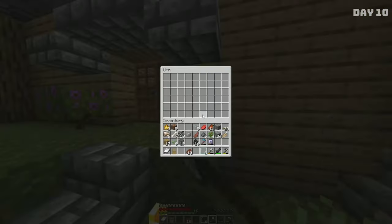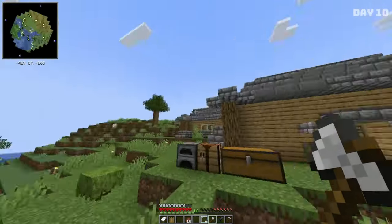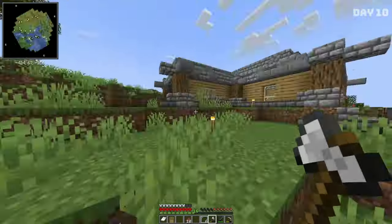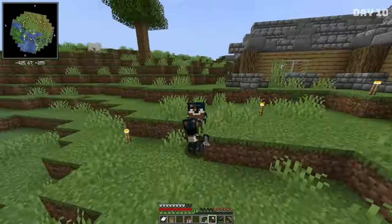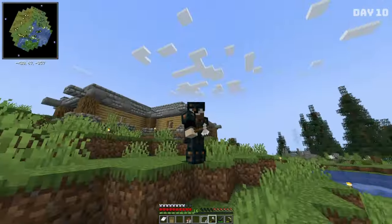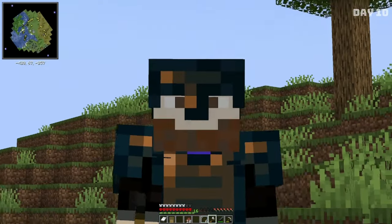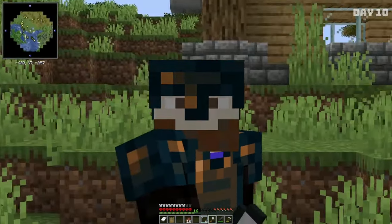Also, I have an urn — it's built-in storage. Iron leggings and mending pants can be in there — that'll be a little surprise for people. I really think this episode went well. We had the perfect start to an episode one: we got armor, we got a home, and we have some food. In the next episode, we are going to get super OP. See you in episode two.